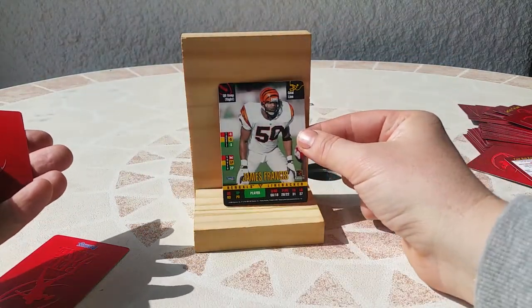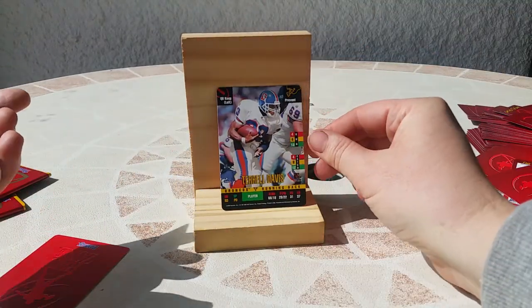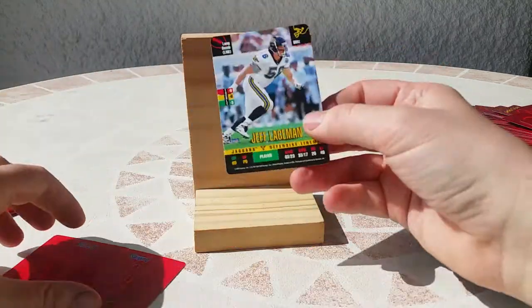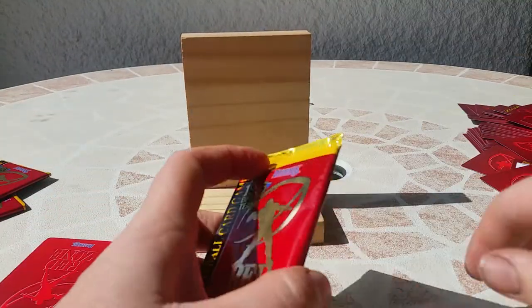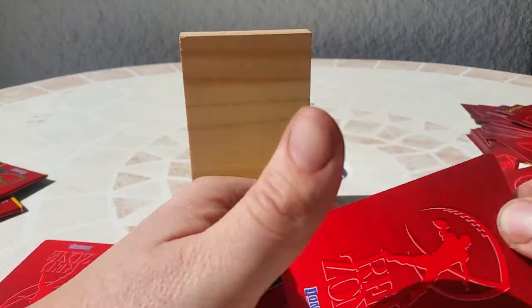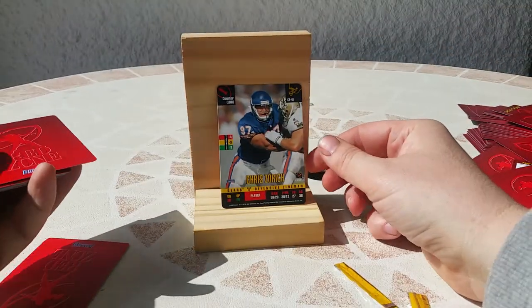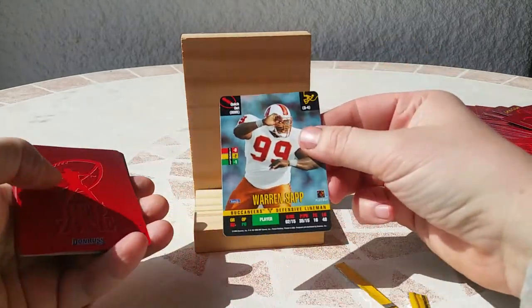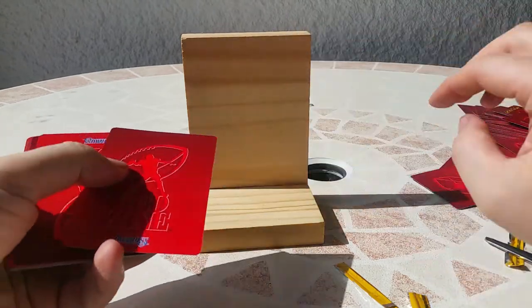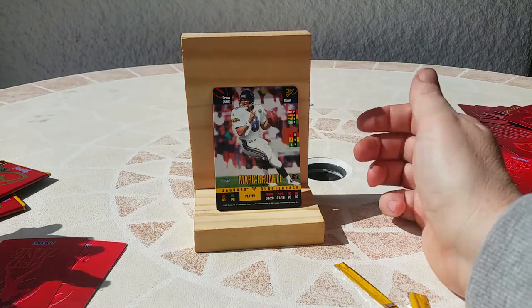James Francis — I think he was a good linebacker for the Bengals. And I'm going to see Terrell Davis again — but I'm very happy about this card. Jeff Ledgerman on the last pack. Last pack: Chris Zorich for the Bears, Warren Sapp — nice. James Williams, Eric Pegram, and Mark Brunell — I like this card too.